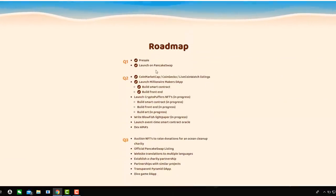Let's just look at the roadmap: pre-sale done, launch done, PancakeSwap listed, CoinMarketCap and CoinGecko — already done. Launch Millionaire Makers done, smart contract done. And there's all these things coming: the artwork, work building on the smart contracts, the launch event, dev AMAs, and so forth.